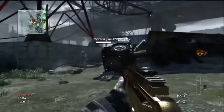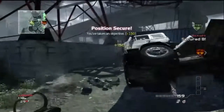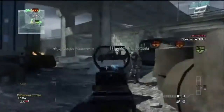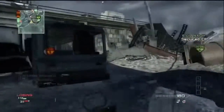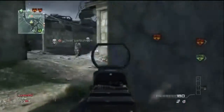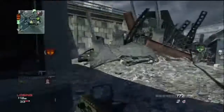The G36C is an interesting gun in itself. In this clip I'm using it with Assault, because with silencer and red dot it feels quite weak — when it's not really, compared to the rest of the Assault Rifles. It's got a very easy to control, straight upward vertical recoil.